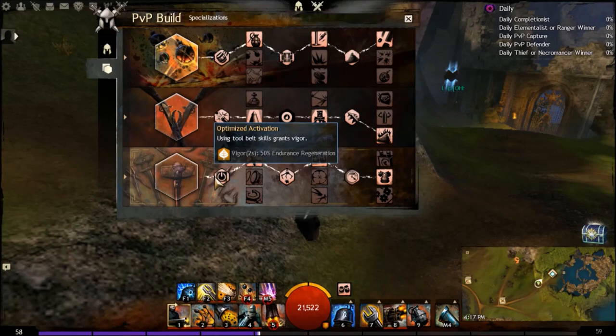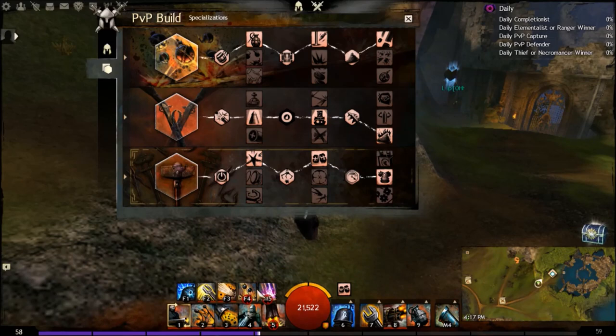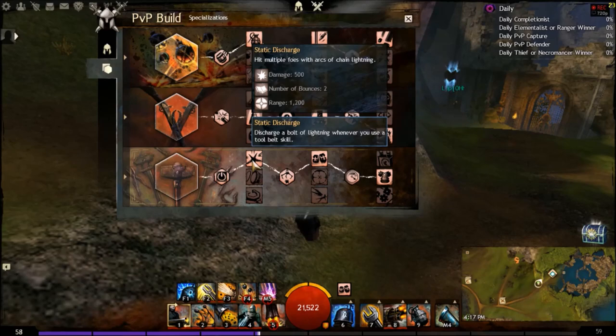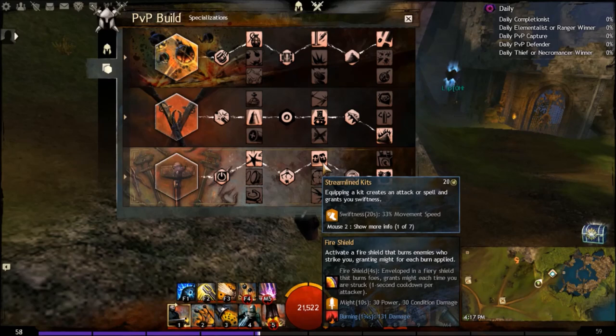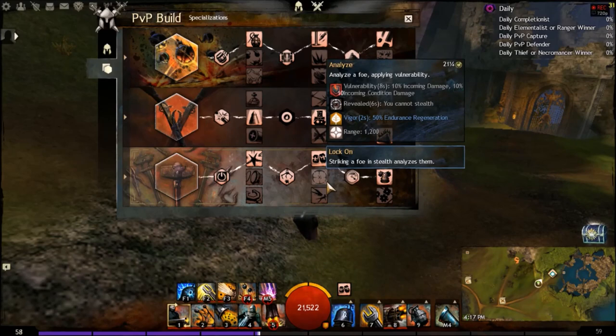Tool belt skills grant vigor — just a nice little bonus. Static discharge is one of the main parts of the build: 500 base damage, 1,200 range, for every tool belt skill you use, even your heal. Recharge of tool belt skills is reduced. Streamlined Kits is your perma-swiftness speedy kits thing. You could run Analyze as well — that's another option. It casts utility goggles on someone when you hit them in stealth, but that's not guaranteed.